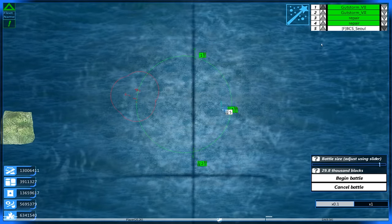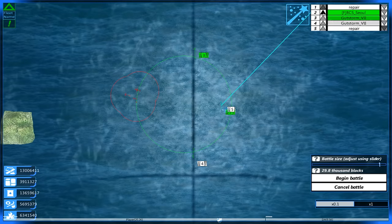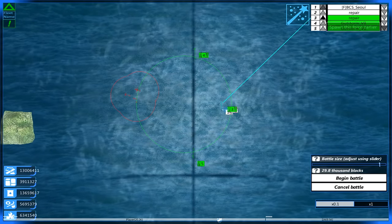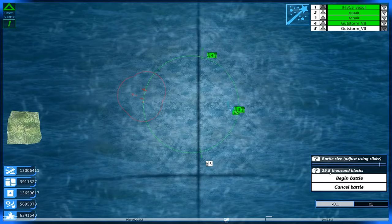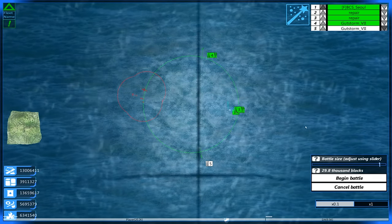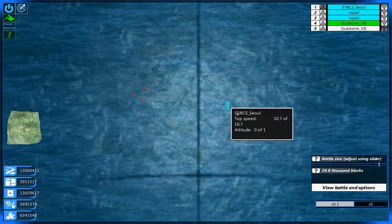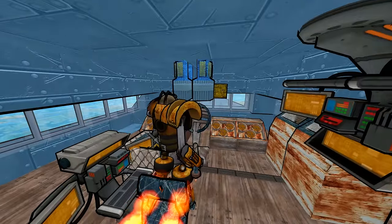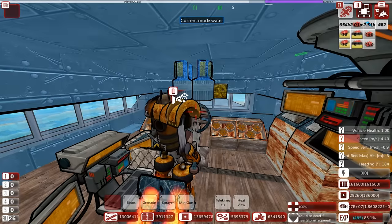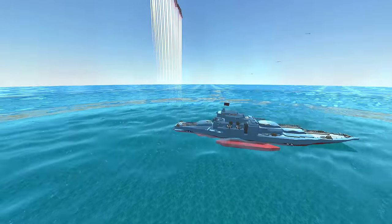Let's see what we're going to be getting in — I want to make sure we get the Soul, the BCS, and its two repair bots first. We definitely want the repair bots with it. We'll keep it at 29.8 thousand blocks and get everybody but one Gutstorm. I think we're going to sit in the BCS Soul — it's going to be a little laggy, I imagine. Let's make sure we're not on the weapons. Interface on — there we go. The battle is underway.